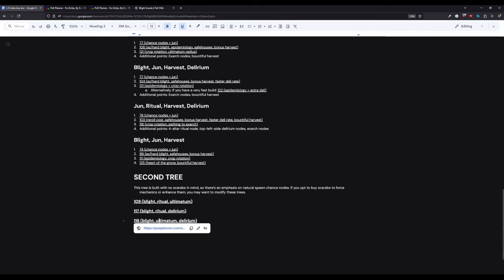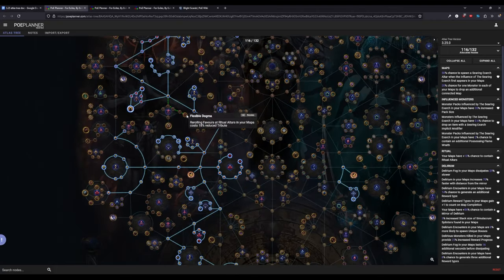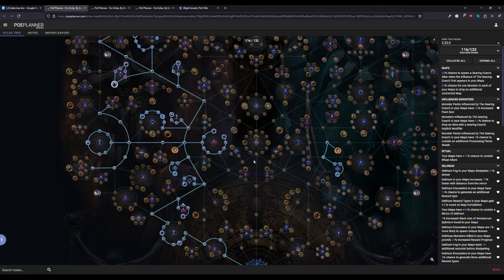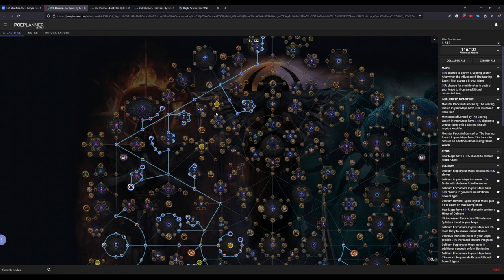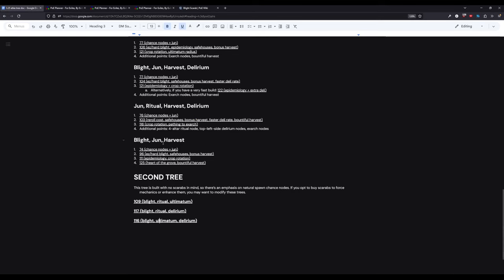Moving on to the last tree — no surprises here. It is the same as the other trees we've just done, except instead of Ritual nodes we are running Ultimatum nodes: this cluster, the chance node, and the 12% chance node. The other two sets of Ultimatum nodes are not particularly worth doing, though you can go grab the currency nodes if you want more currencies — not actually a bad idea. That sums up my current plans for the second tree.